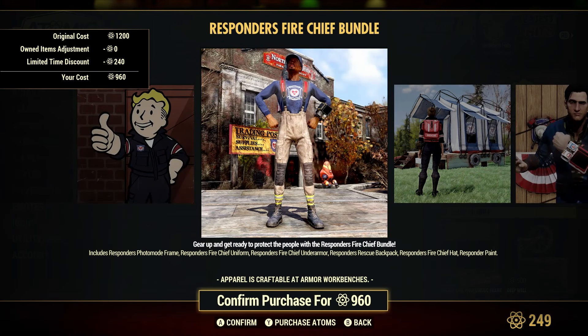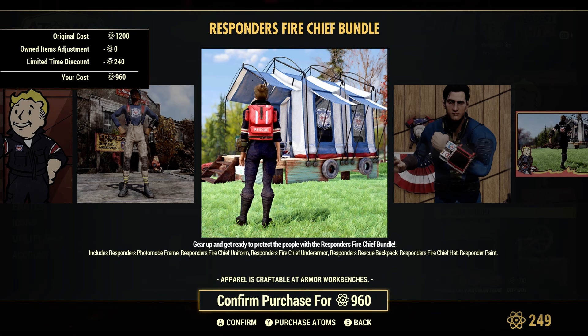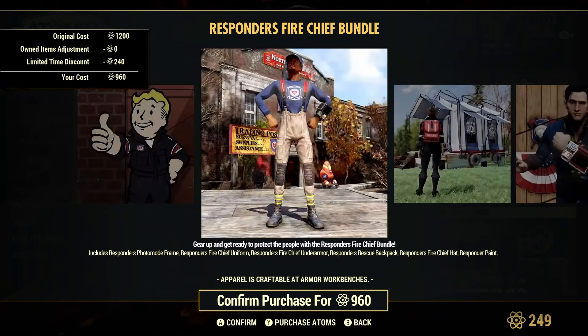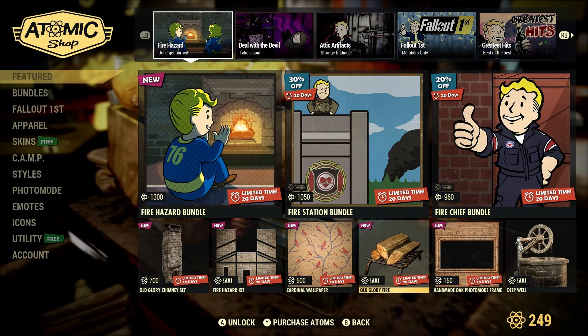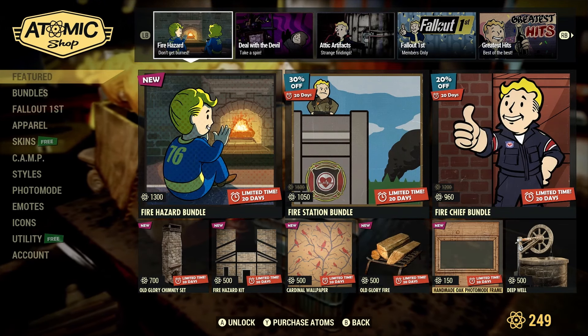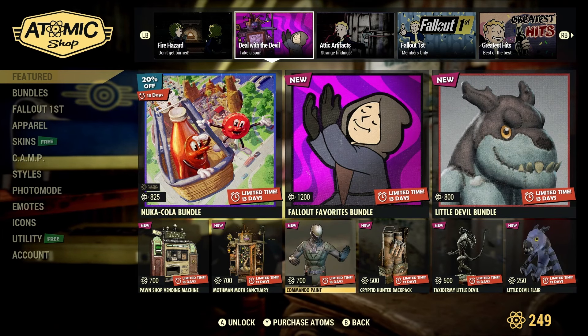You also have the Fire Chief bundle — the Responders one — which includes the photo frame, the Fire Chief uniform, the Fire Chief under armor, and the Responders Rescue backpack. That's a pretty cool-looking backpack if you're into first aid or a support build. You also get the Fire Chief hat and a Responder paint for your Pip-Boy.